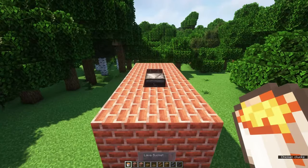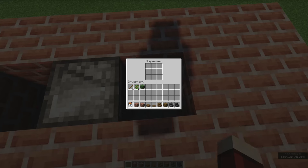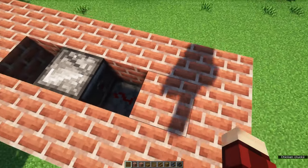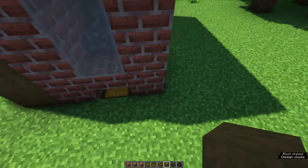Make sure that you place a lava bucket into the top dispenser before you start working on the roof. The farm is now pretty much functional, so let's decorate it a little bit.